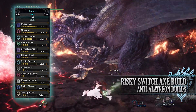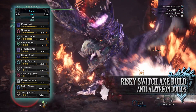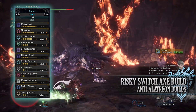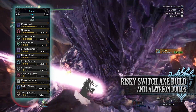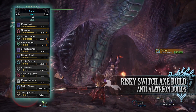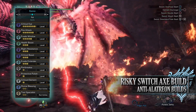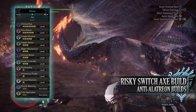Protective Polish counters the small amount of white sharpness we have. You have Critical Element level 1, which like Critical Boost increases elemental damage whenever our attacks crit a monster — this time it applies to the elemental portion rather than the raw portion. Finally, when wearing the mantles you have Divine Blessing level 2, giving us a chance of taking reduced damage when hit, and Tool Specialist level 2, which reduces the cooldown on our specialist tools. These are personal preference, though Divine Blessing is very useful when wearing the Rocksteady Mantle.